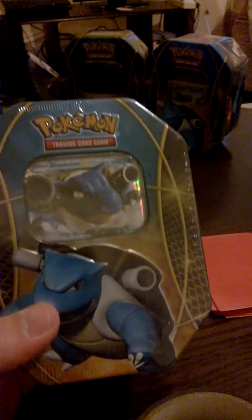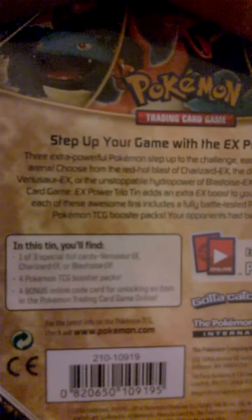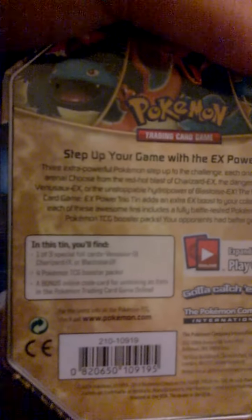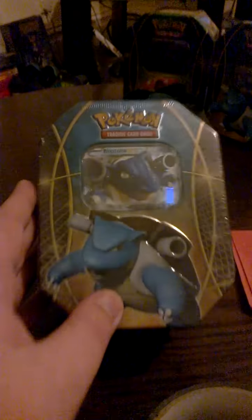Hello everyone, this is the Fallen Angel of Entertainment coming to you with another Pokémon-related opening. This time we have another Blastoise EX tin, which I got from Forbidden Planet for $12.99. Pretty much same artwork as the other tins. You get a choice of either Venusaur EX, Charizard EX, or Blastoise EX, four TCG boosters, and an online TCG code card for the holo.